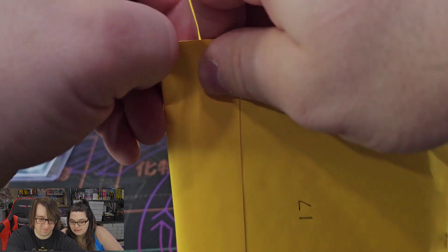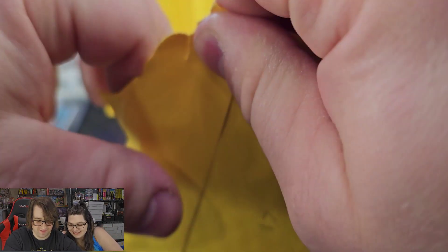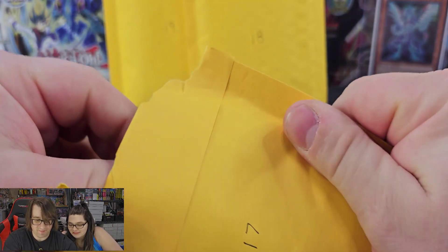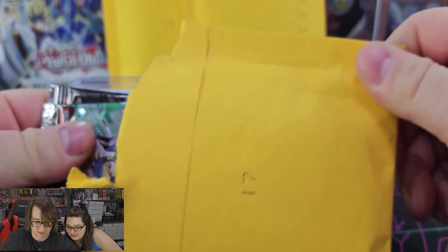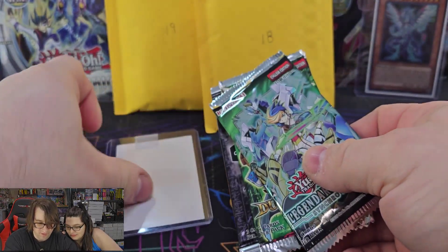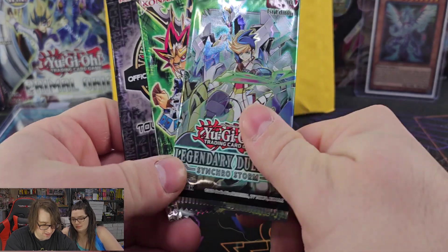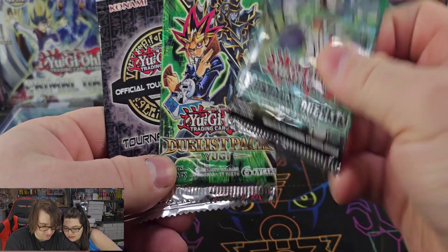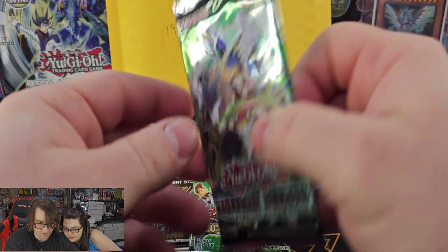Going with number 17 to see what we can get. Every time I've bought mystery packs from Creed, he never disappoints. We got Legendary Duelist Synchro Storm — so we got a chance for a ghost rare — Duel Pack Yugi, and another OTS.